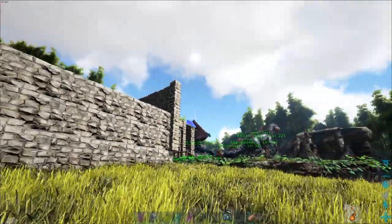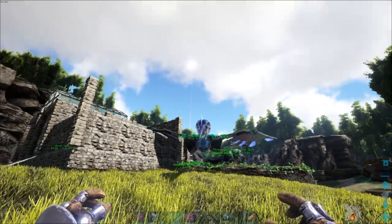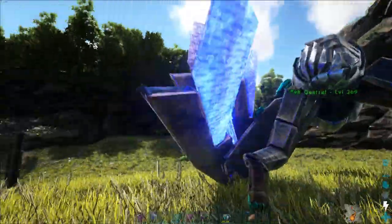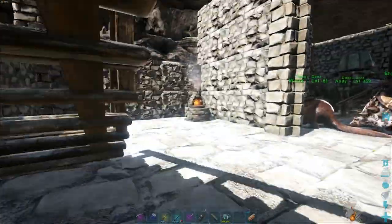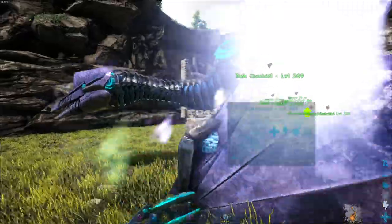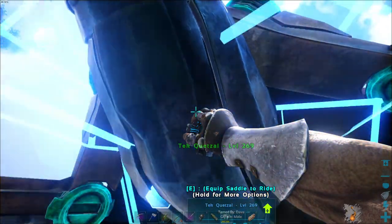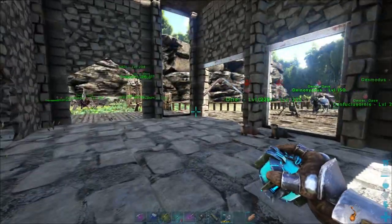Come here. There you go. I like his colors as well - the blue and all that. I'm going to go get him a saddle. I can't craft a saddle for him until level 97, but I am glad I grabbed him at least. I'll cryo you up - you're going to get cryoed up in here. I'm just a little disappointed I wasn't able to saddle him up.